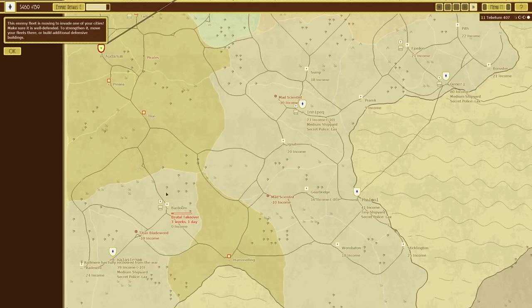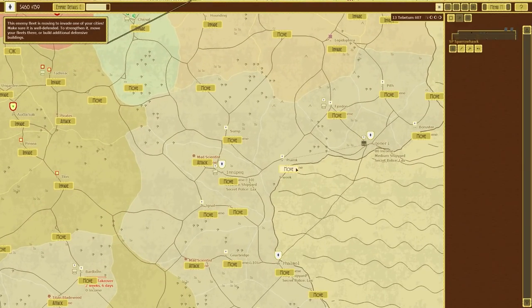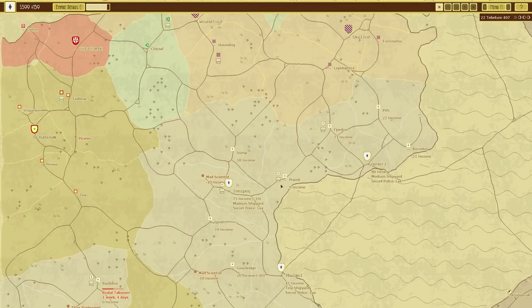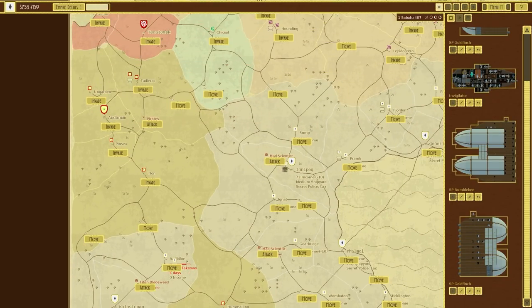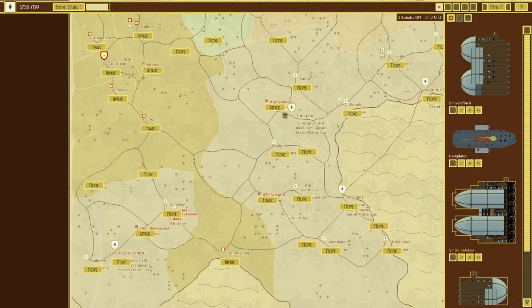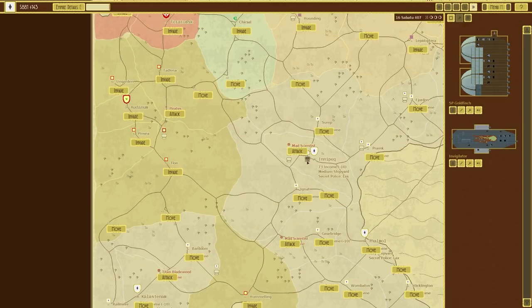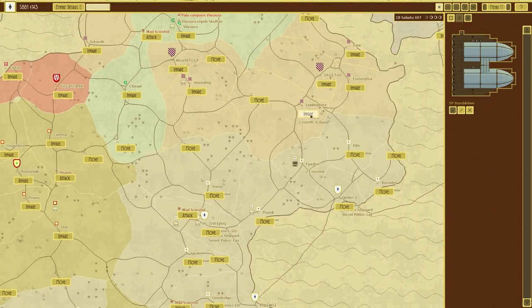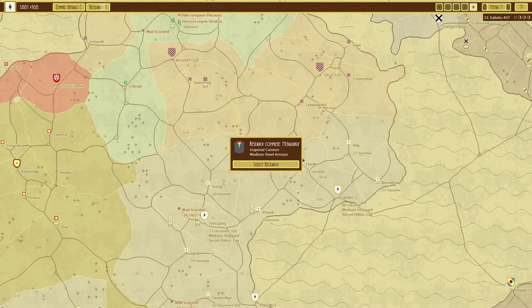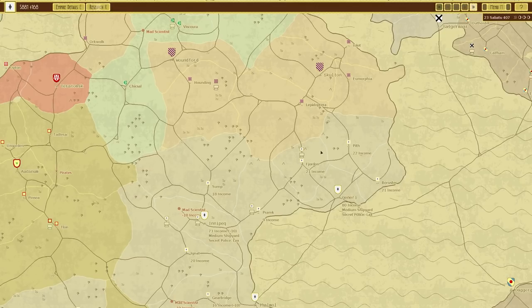Gentle takeover is a slow and gentle transfer of power that leaves the city mostly intact; brutal brings it under your control quicker. There are more attacks, so what I'll do is quickly move that in — that's why we have those. I think quite frankly we should keep attacking with what we've got. I don't want to send everything away though, because I'm very aware we're spreading ourselves a bit too thin.